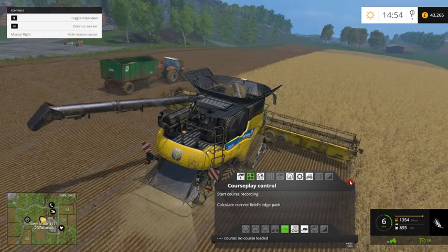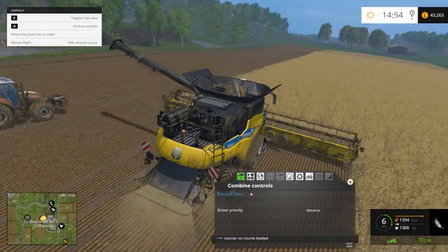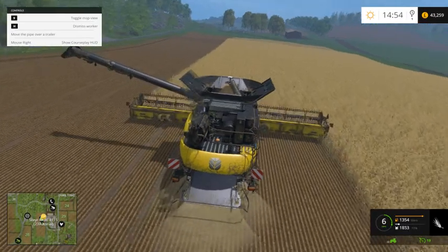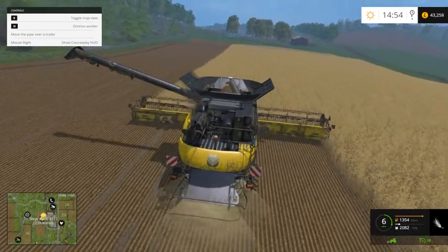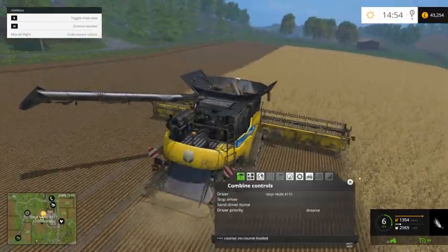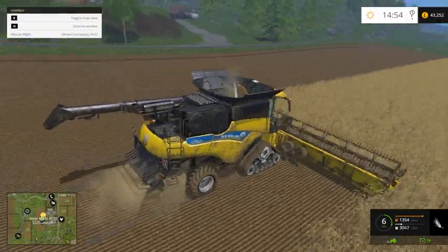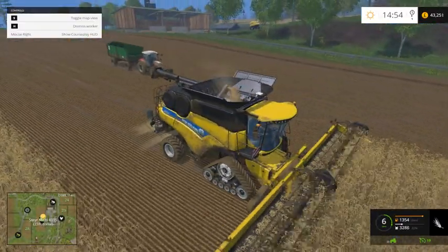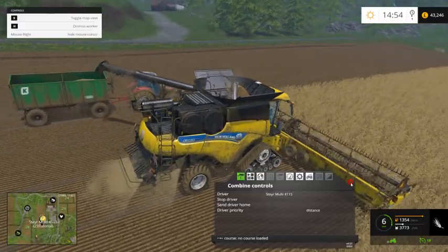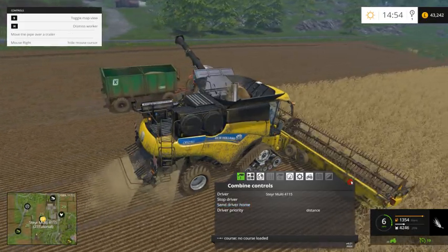What you can do as well is — sometimes the tractor or the tipper will be in an awkward way, blocking the road or maybe in a way where something is going to move. You can actually just request the driver, like that, and he'll come — which is another good little thing to know. And if you click 'send driver home', he'll just go and unload and go back to his waiting position again.